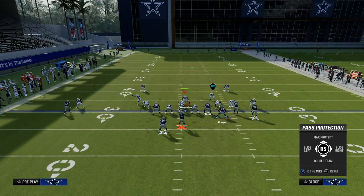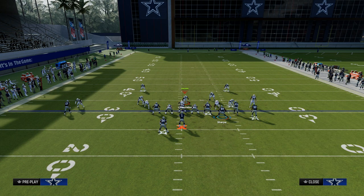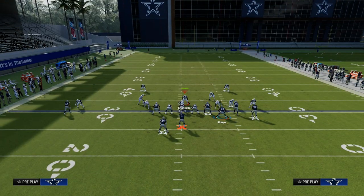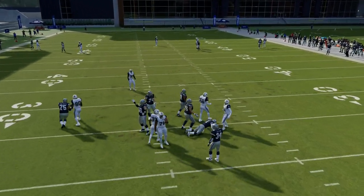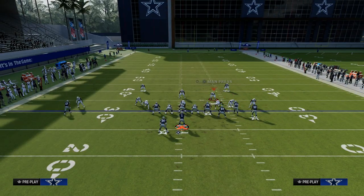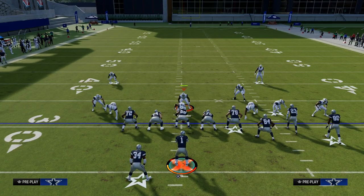The first thing we want to do is slide protect to the right. That tells the offensive line to go to the right side of the screen and stop the loop on the right side. We're going to block the running back, and what I like to do is ID the cornerback or outside linebacker — whoever's trying to come in off of that right side. One big tip about slide protecting in Madden: set up your pass protection last. Don't slide protect and then audible or change route combos — it will mess up the slide protection.